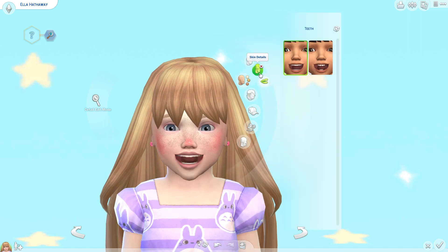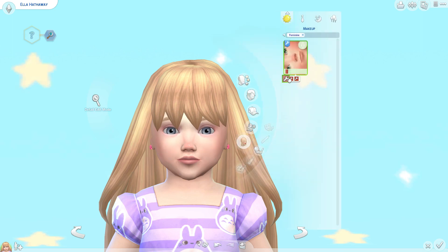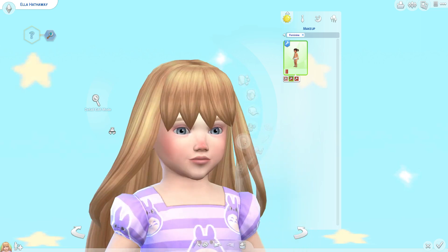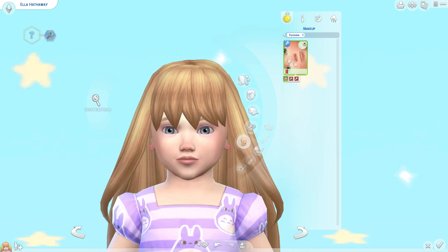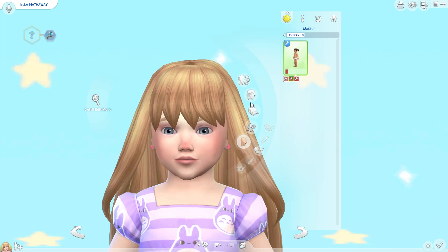I thought they were quite cute, so if you want your toddlers to have pierced ears - like a family tradition or something - it's possible now. They'll just have star earrings. Next I also found some makeup, like a really cute blush. I also found these freckles - they have teeth now, which is funny to see. There's also a red nose with this. The freckles are quite cute, just a bit more intense.